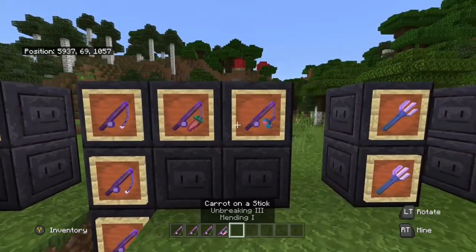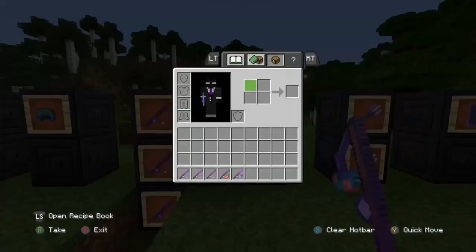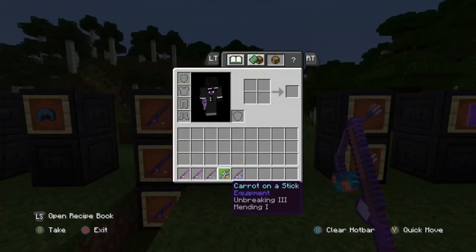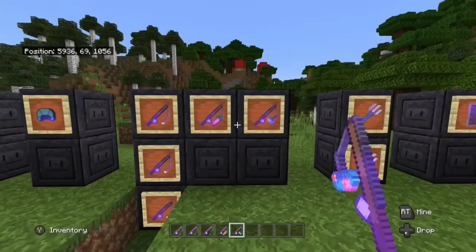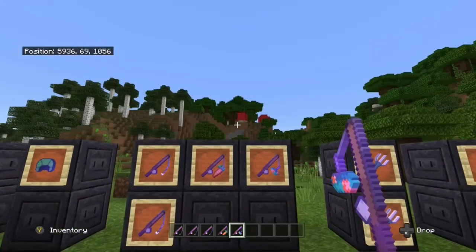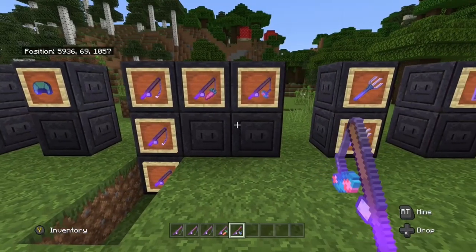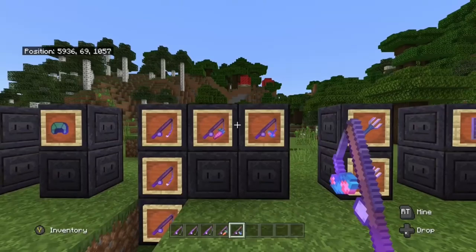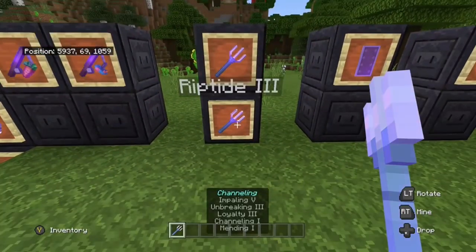For the carrot on a stick and the warped fungus on a stick — carrot on a stick is for pigs and warped fungus on a stick is for striders. The only thing you can really put on them is unbreaking and mending. Maybe you're doing a pig race or a strider race with friends and want these to last — just put the enchantments on, it's as simple as that.